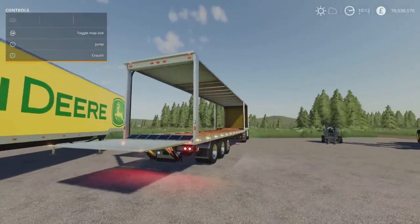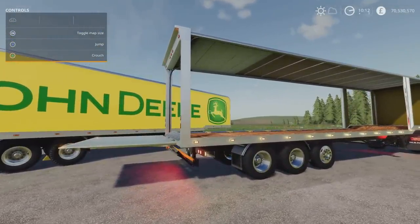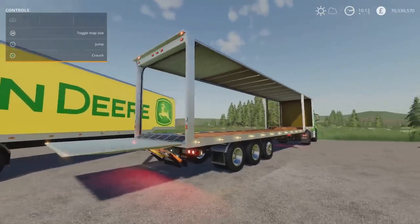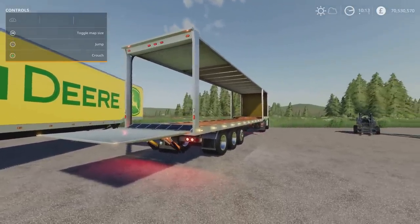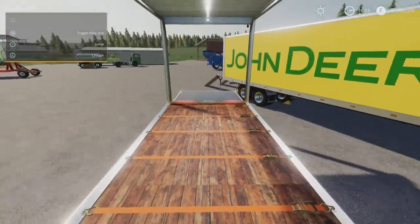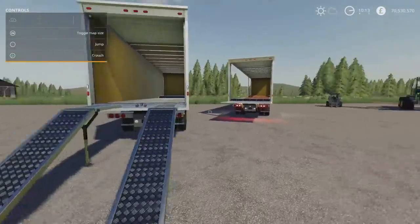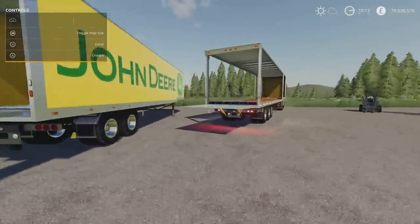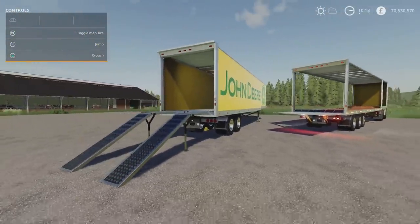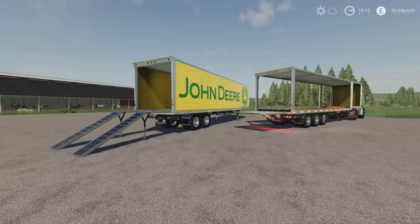I know we've already had a curtain sider before, but this is just really nice. Both options — curtain sider with ramps, curtain sider with a tail lift, solid sides, opening doors — there are so many different options. A very cool mod indeed. That's the TLX 48-foot enclosed trailer by 82 Squared Studio.